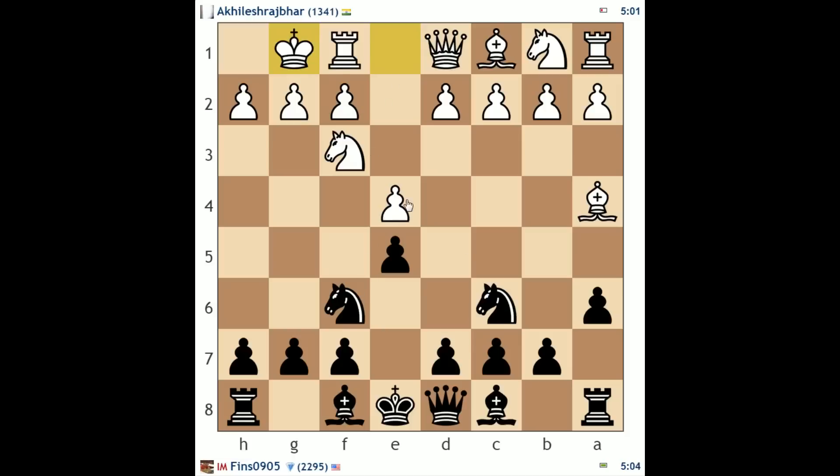Black could take on e4 here, but that's a slightly dangerous proposition when we have our king in the center. If knight takes e4, white could open the middle with d4 very quickly and I'd have to be cautious not to get caught in a pin. So I'm just going to play bishop e7.